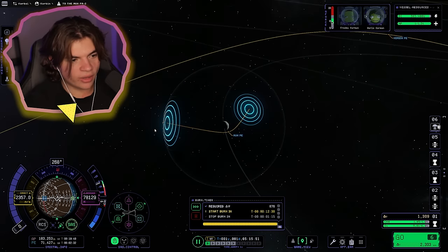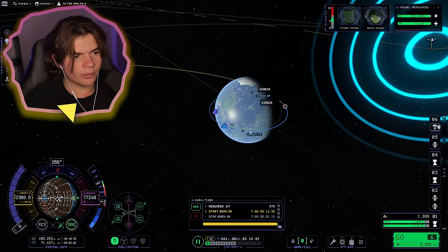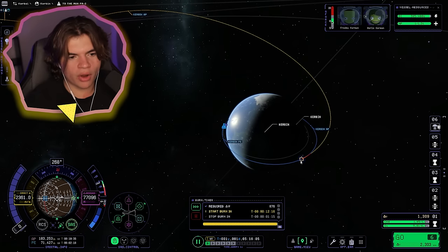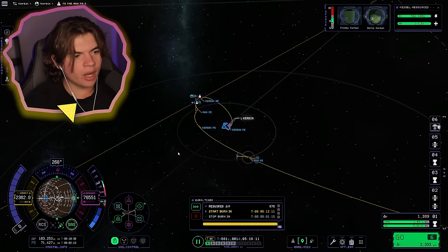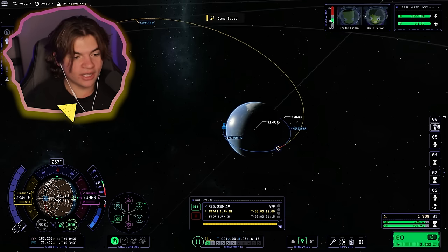We want to be pretty close to the Mun. Once we get to this point, here's our ship circling Kerbin — we're going to boost our rocket in this red area, and that'll put us on course to go here. By the time we get there, the Mun will be there and we're going to meet up with it. That's what should happen — let's see what actually does happen. We're going to warp to our transfer.